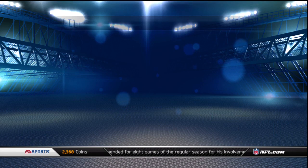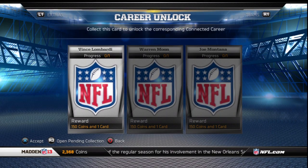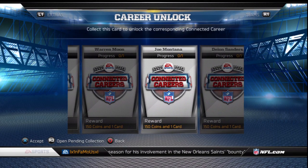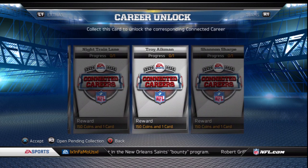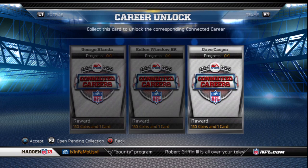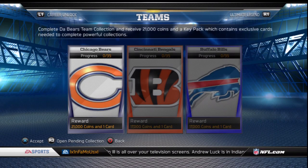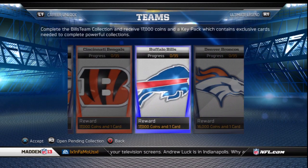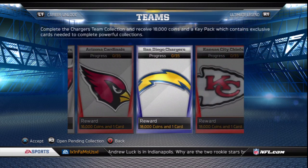As of today there are a total of 57 collections showing. The first ones you should see are all the connected careers collections. They also have all the team collections available in alphabetical order. The team coin rewards vary by team — the lowest being 15,000 coins and the highest 25,000. I'll take a look at the Ravens collection for now, but if you want me to do a quick run of each team collection I can upload a separate video.